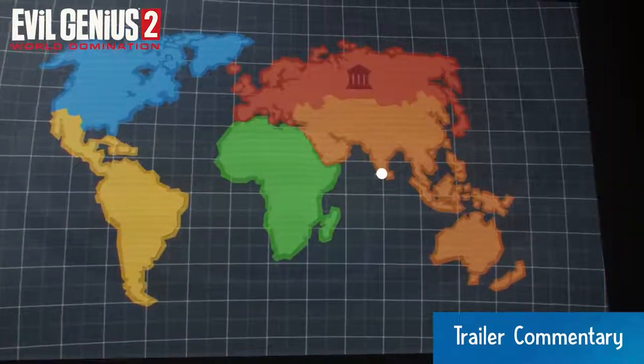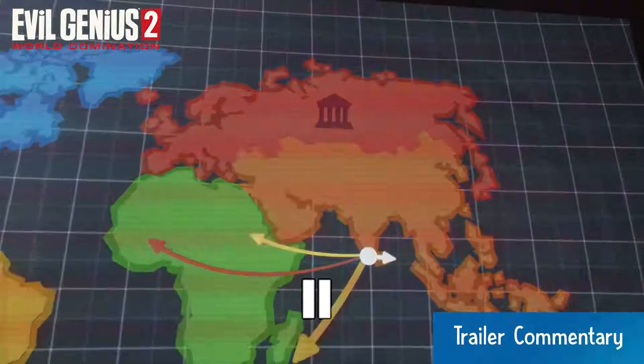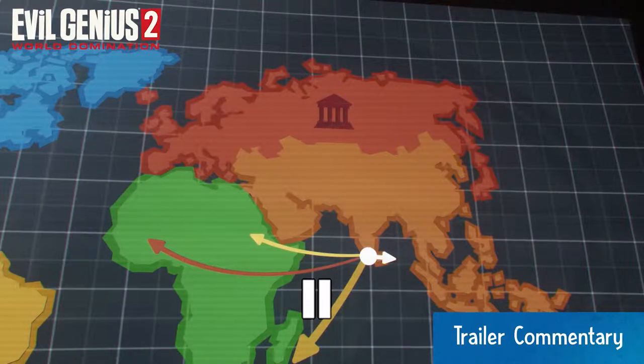This is the world map itself. There's a bunch of coloured regions — those are the regions controlled by the forces of justice, who in any other game would probably be the protagonists. In our game they're the antagonists, working against you and trying to prevent you from bringing about doomsday and world domination. Max has to send out his criminal operatives across the world to do everything from robbing banks to performing heists, recruiting crime lords and henchmen, bringing it all back to the lair to further augment your criminal enterprise.